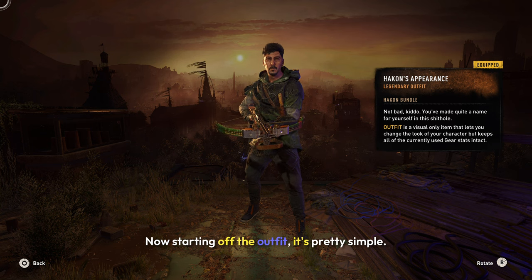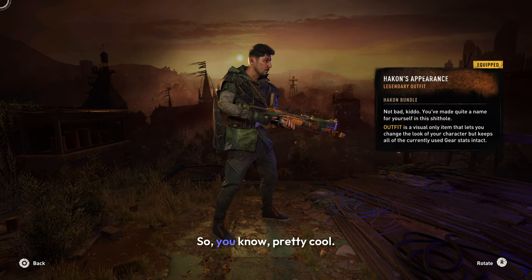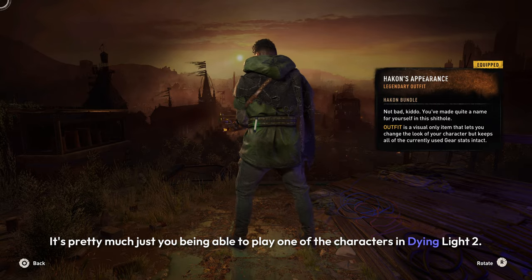Starting off with the outfit, it's pretty simple — it's Hack-On, there's nothing more to it. You just get to play as Hack-On, so it's pretty cool. There's not much else to say; it's pretty much just you being able to play as one of the characters in Dying Light 2.